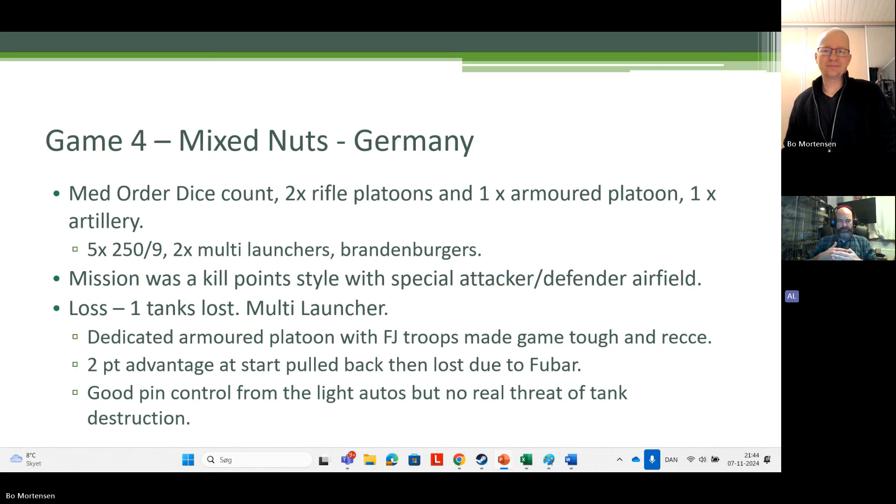What I found in this game: the light autocannons never threatened to destroy a tank at any stage, because my tanks were mutually supporting each other. But my tanks always had pins, so there were always activations required. My opponent used the trick of firing HE at long range — knowing he'd never destroy the tank but hoping for the two-pin maximum — then switching to armour-piercing rounds at short range when actually trying to kill tanks. I only lost one tank that game to the multi-launcher, but the pin control from the light autocannons was effective.